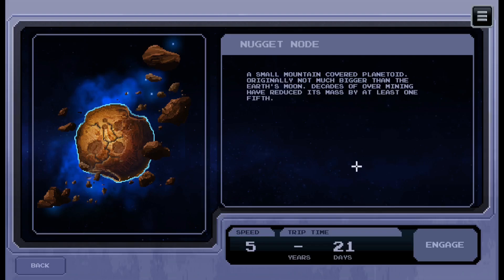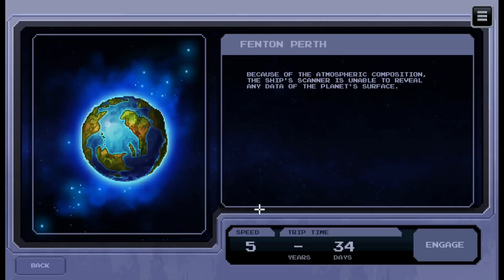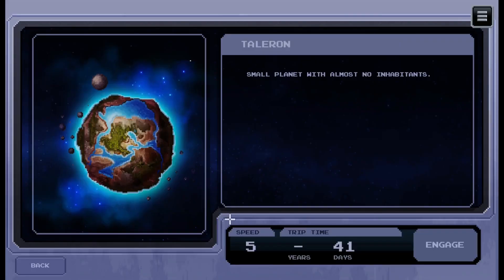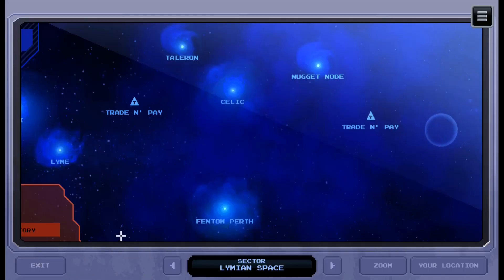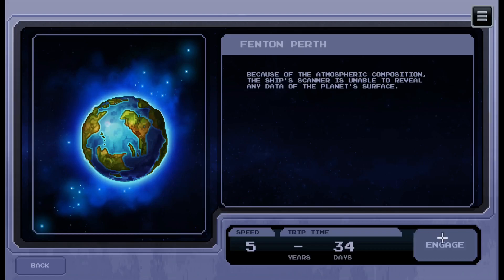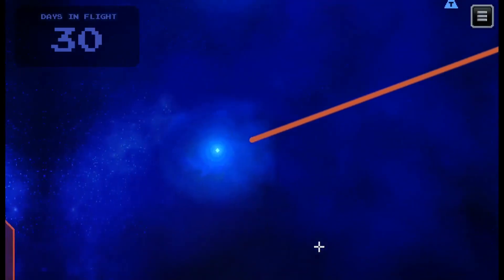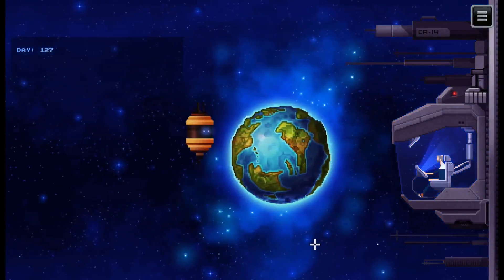Bigger than Earth's moon - decades of overmining have reduced its mass by at least one-fifth. It's Fenton Perth. The ship's scanner is unable to reveal any data of the planet's surface. Very popular vacation spot - clean water, fresh air, breathtaking suns. It's a mythical home of the legendary Green Fingers, a planet with almost no inhabitants. That seems like the route they're urging you to take, so I'm going to take the road less traveled. The game also saves your decisions and choices, so if you do another run, you'll know what you did before and can do something different.